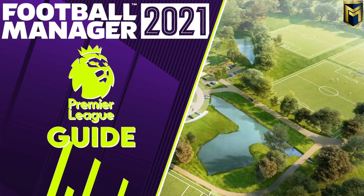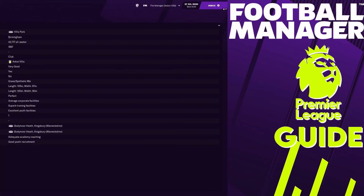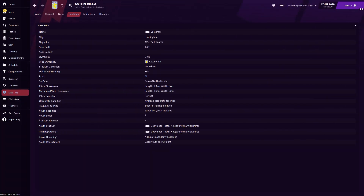What about facilities? To aid you, Aston Villa provide great facilities both for the first team players and the academy. Superb training facilities and excellent youth facilities are among the top ones in English football. The junior coaching and youth recruitment levels are lacking a bit though, which means you may have to get used to some poor intake days until this is improved.